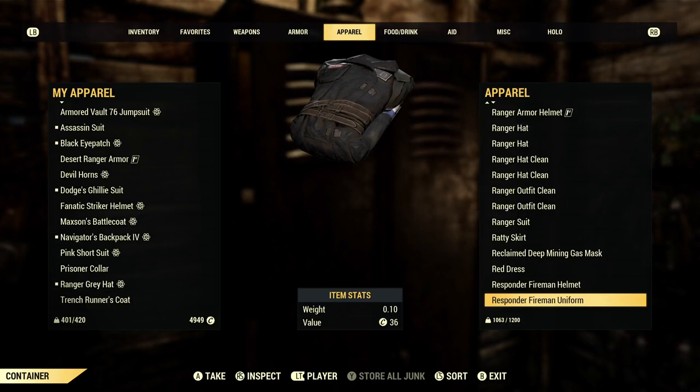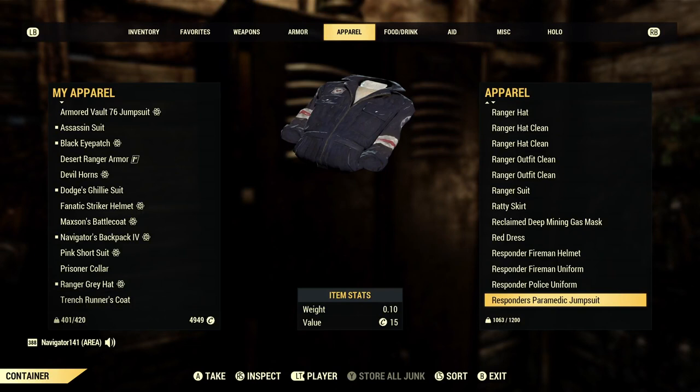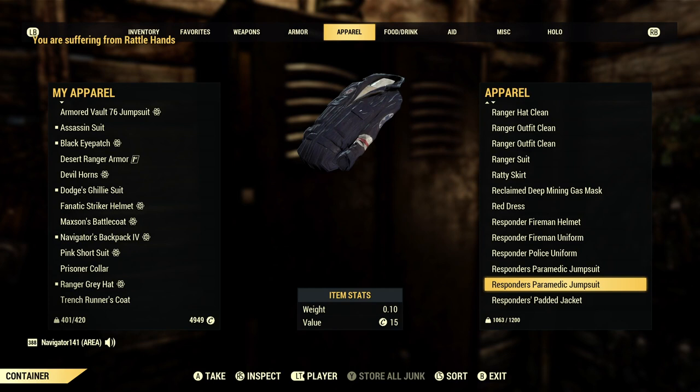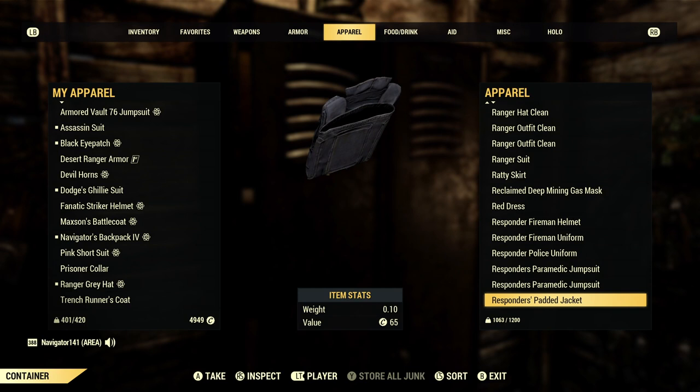Here's my rare Responder Outfit — I actually purchased this. Great outfit, really cool. I already love the Fireman Outfit and it's kind of like a darker version — just ten times better. Responder's Policeman Uniform — kind of rare, you can maybe get away with a thousand caps. The Responder's Paramedic Jumpsuit is a little more rare — I'd say 2K, maybe 2,500, but no more than that. Responder's Padded Jacket — everybody's got that. Ritual Bindings. Ritual Mask. Road Leather's great for a Mad Max outfit.